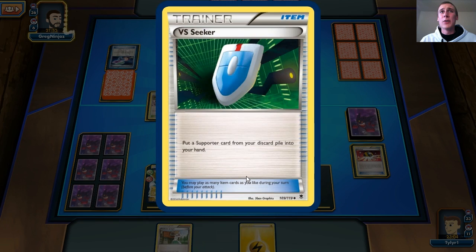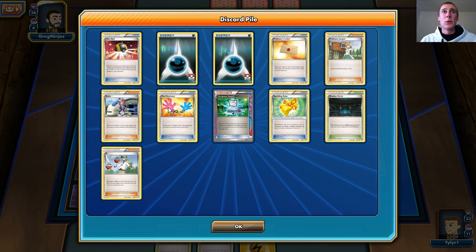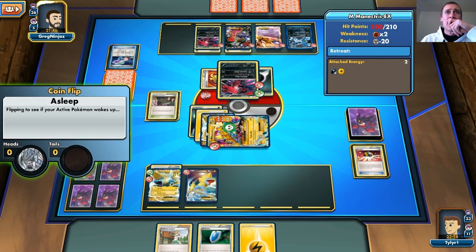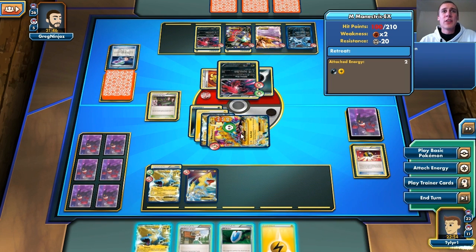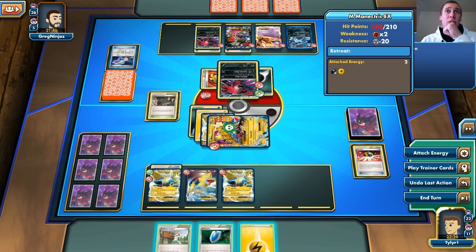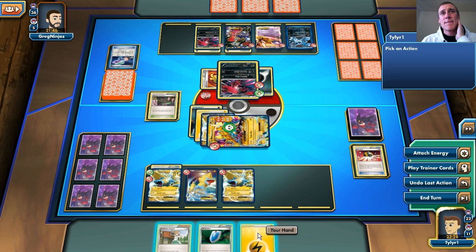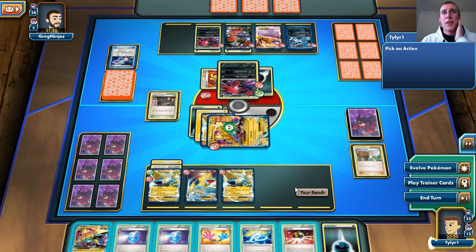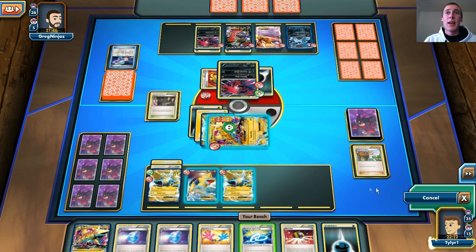All I need is a Tool Retriever or a Sparkling Robe. I can use this VS Seeker and get a Skyla to grab a Sparkling Robe or Tool Retriever. My other Sparkling Robe — I have one more left. He's going to power up his Yveltal and I do not wake up. That Yveltal can potentially knock me out — he has five energy so he's easily knocking me out next turn. I kind of want to retreat my Manectric. I'm just going to play the Juniper, and there is the Tool Retriever! I can definitely just pick up my item cards and play it safe.